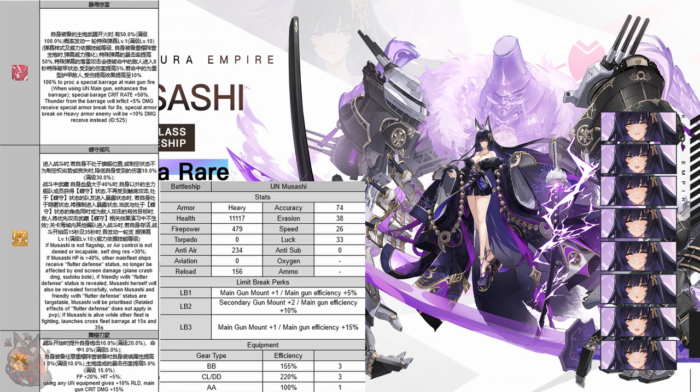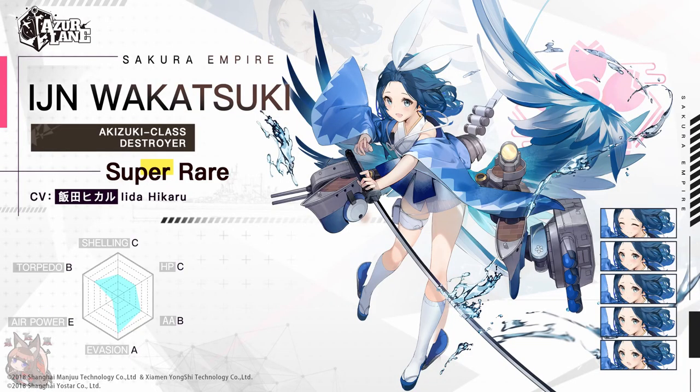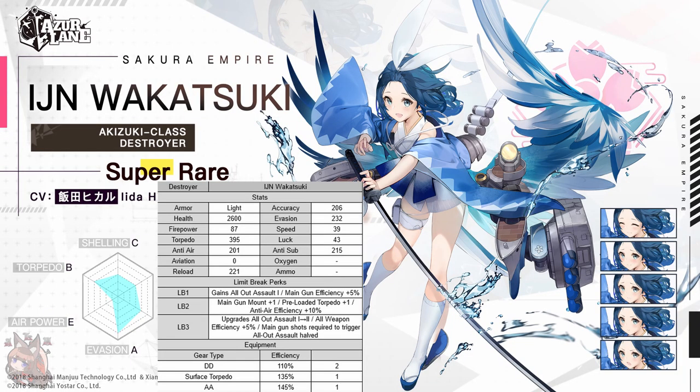Now with the big banner ship out of the way, let's take a look at the other ships you'll probably get on your way to getting Musashi. We'll start off with the relatively free ship, Wakatsuki. She is an SR destroyer. Stat-wise, she looks like a slight improvement over her sister Suzutsuki — the same HP, same evasion, same speed, but higher accuracy, higher firepower, higher torpedo. She also gets her main gun plus one, which was something that made Suzutsuki very good on release. Their efficiencies also match, so stat-wise she's just a better Suzutsuki.